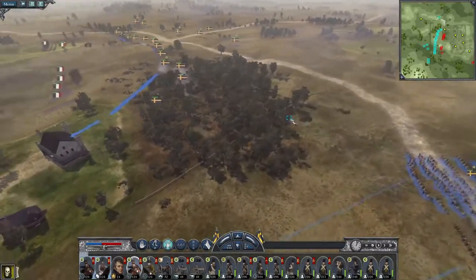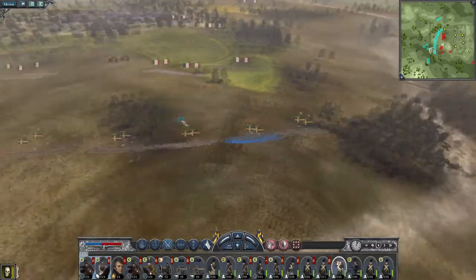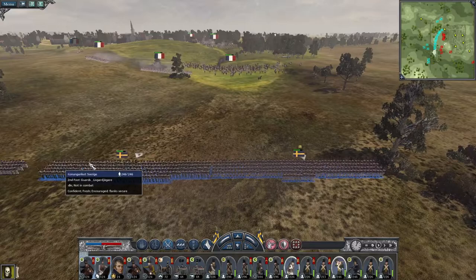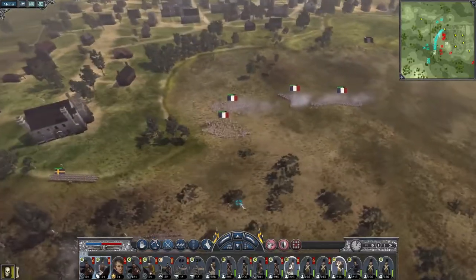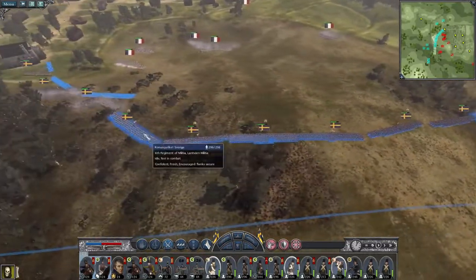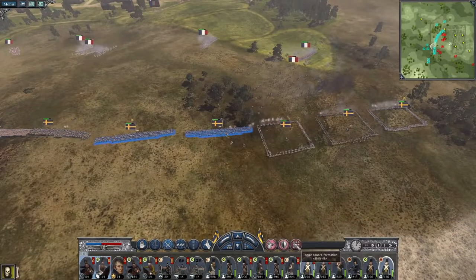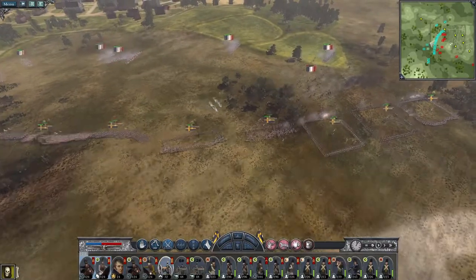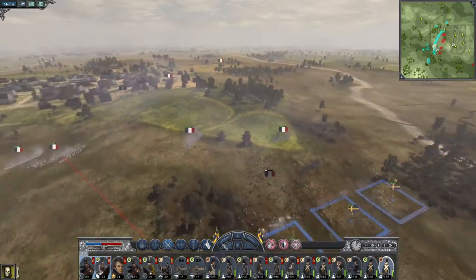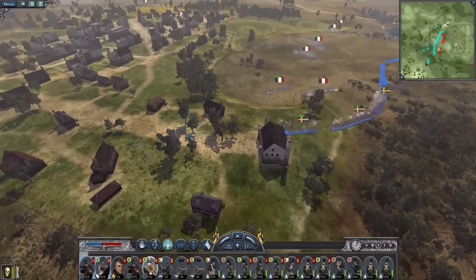My cavalry is not going to get as much use on this flank — I might pull a hussar unit over to the right. Standing eyeball to eyeball. I hear a charge — all men drop into square formation immediately. All of my infantry drop into square because that is an absolutely huge cavalry unit. We do not want to get caught out. Oh, that's the horse guards — the heavy cavalry is somewhere else.